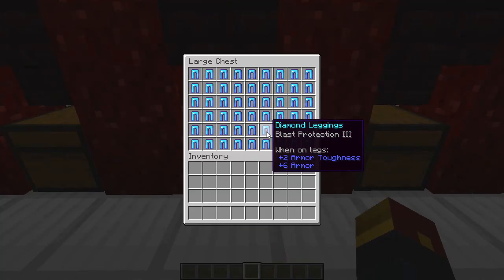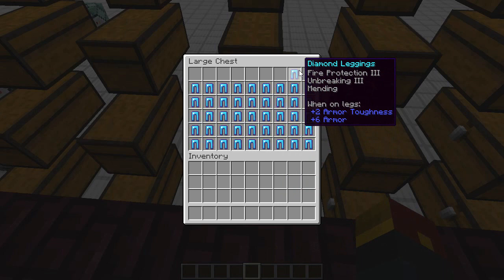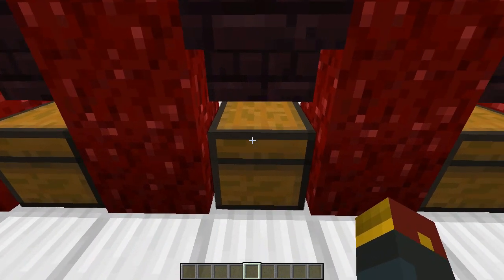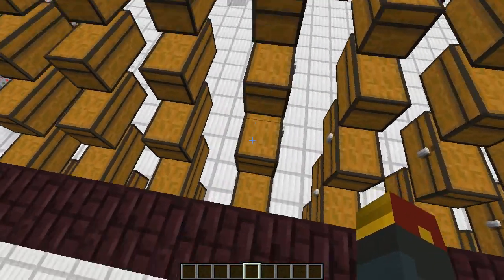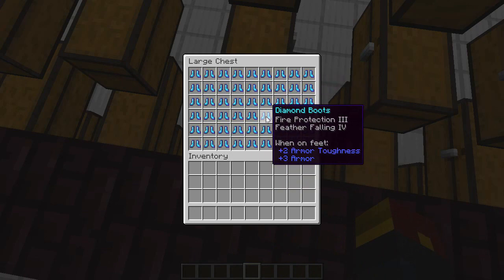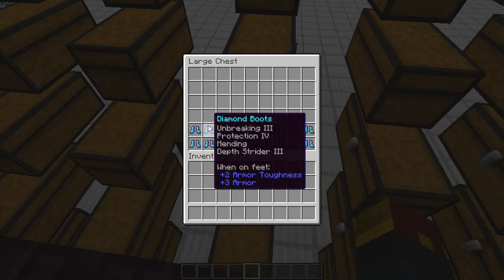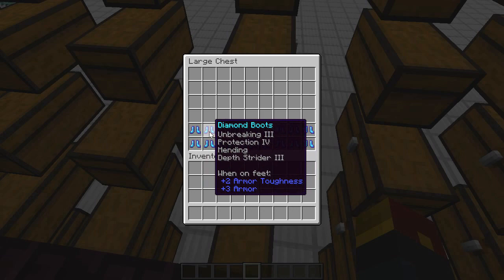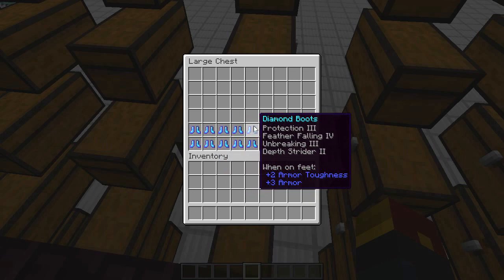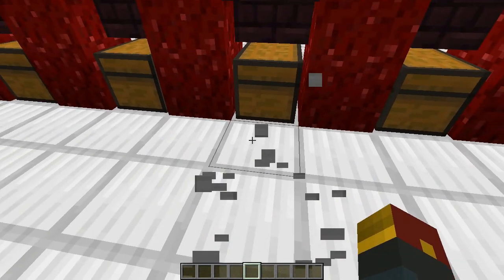Over to the diamond leggings: 47 with single enchantments, 72 with double enchantments, 37 with triple enchantments, and none with four - leggings can only get a maximum of three enchants since they don't have thorns or feather falling. Diamond boots was a tie: 48 had one enchantment and 48 also had two enchantments. The triple enchantments were only 24, and then six had four enchantments. It's technically possible to get five enchants on boots - with feather falling or frost walker, we could have gotten mending as well, since these loot objects have a chance of getting a level 39 enchantment.